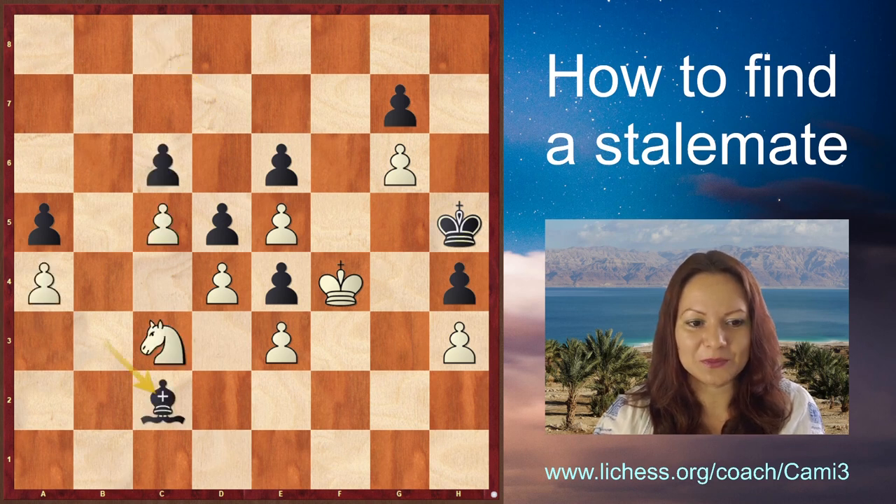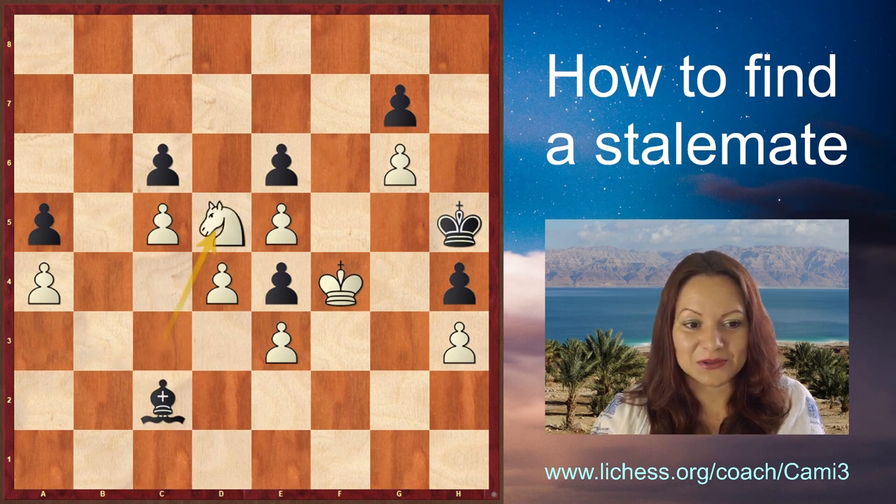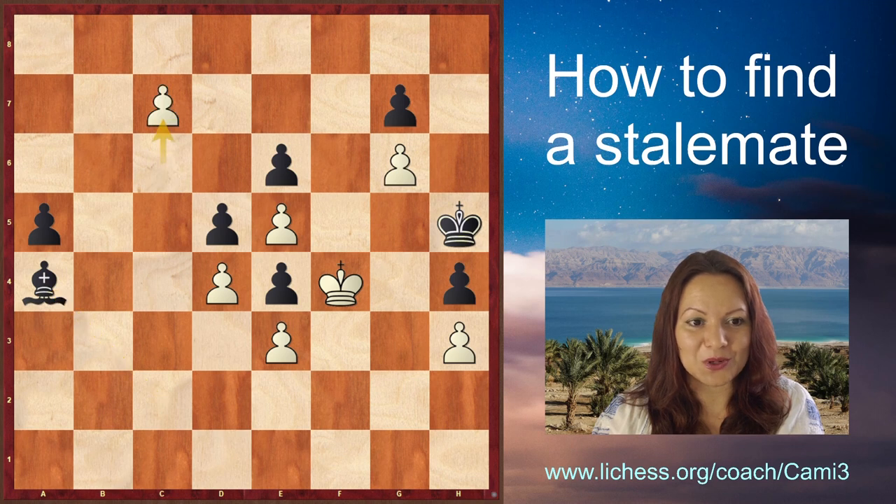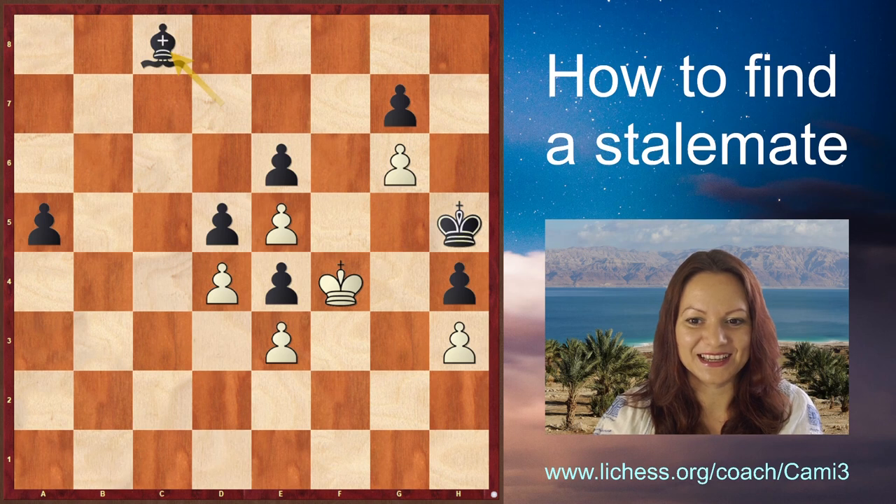Instead of losing, White just gained half a point, which can be so important in a tournament. Let's see it from the beginning: in this critical moment White found a magnificent solution, sacrificing the knight on d5. Black takes with the c-pawn — we saw that e-takes does not work because of king f5 and then simply pushing the e-pawn. White promotes, Black tries to stop it, and finally after bishop takes c8, move number 40, there is a stalemate and a draw.